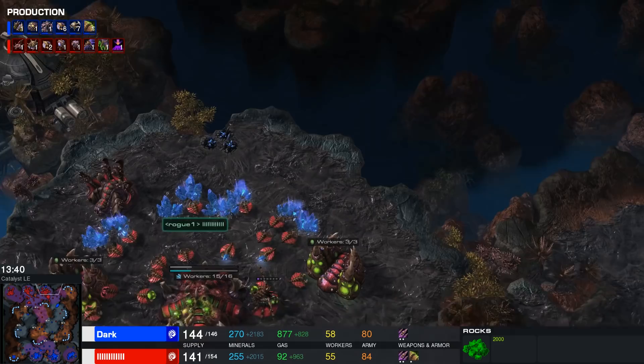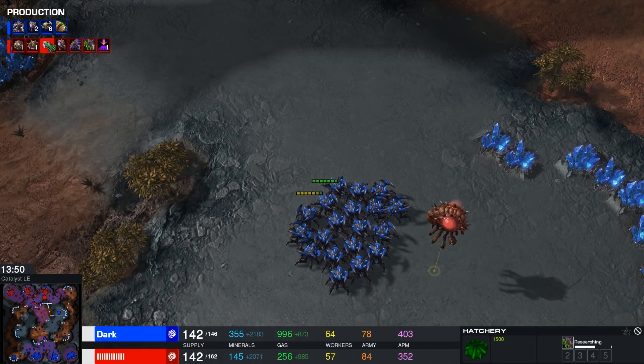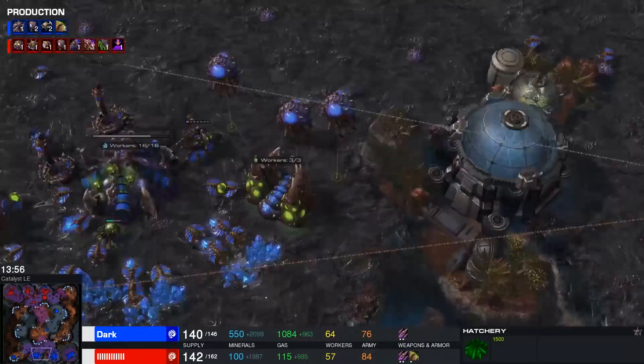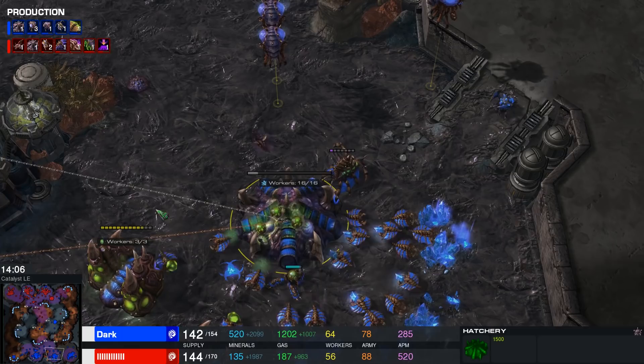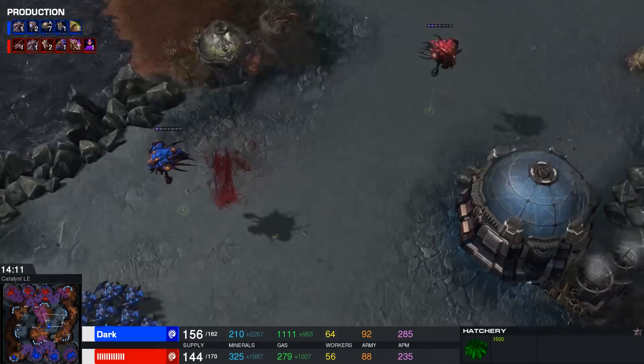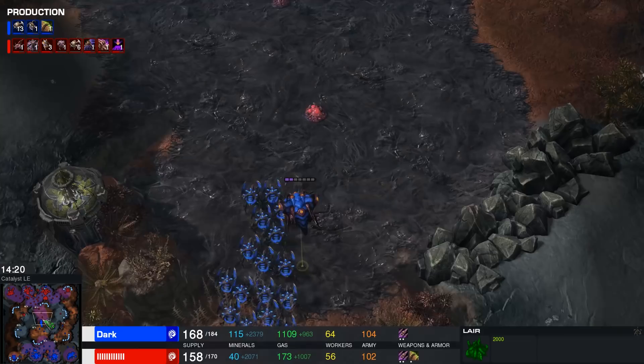A couple of Roaches made their way behind the mineral line at the third base. Dark will be able to sneak those across the map, but soon he's going to go up against an army based around Lurkers — and that's not really where you want to be. Lurkers are going to be extremely good against Roach play in particular. Dark started up plus-two armor, which I quite like, and he's in a good spot economically as well. But the longer this game goes on, the more value this army from Rogue will get. With some properly landed Biles you can still do phenomenal damage to Lurkers.